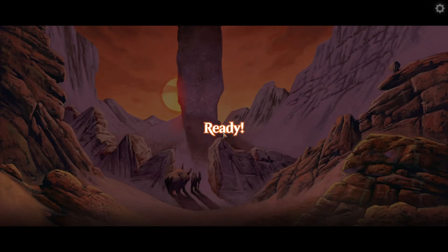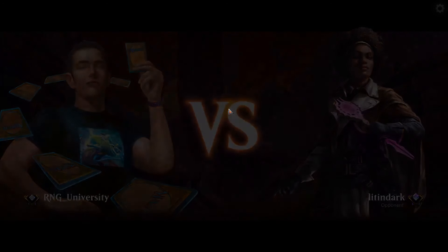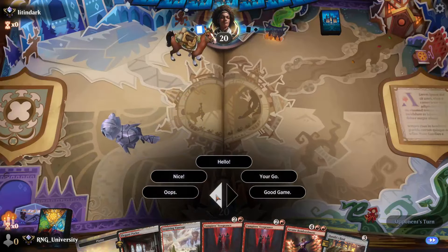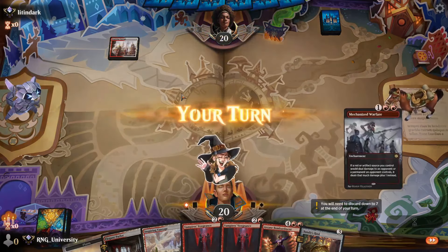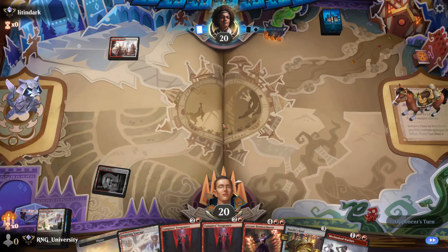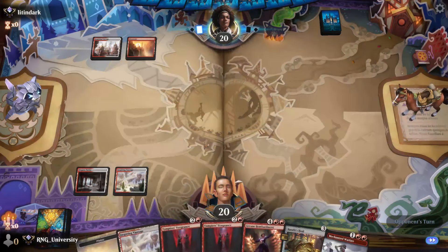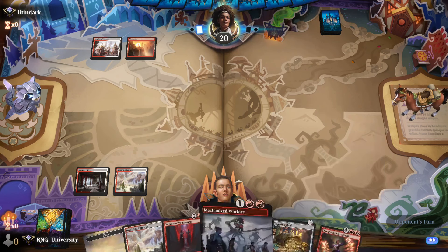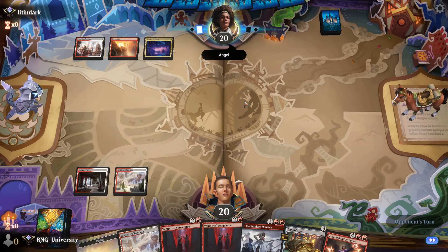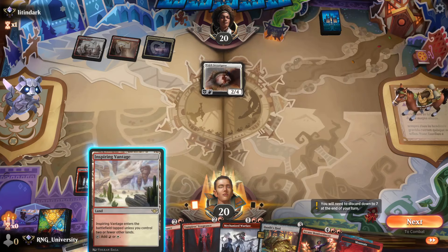Our opponent is Lit in Dark. Double Vampire Vengeance into a Bombardment — why not? We're not going first, we don't really have a chance anyway. Parlor. Parlor trick is I need the lands for the Bombardment. They play Inspiring Vantage without a turn-one play — weird. They're pretty sure they're Boros, but are they? Boros Bombardment like me? I'm not even Boros Bombardment — I just happened to draw it. Boros Angel — okay. Boros Angel is weird. Each player has more cards in hand — I have more cards in hand right now.